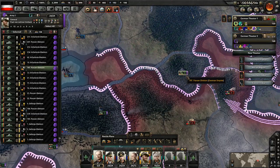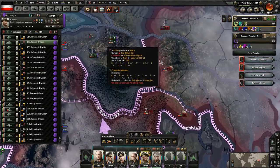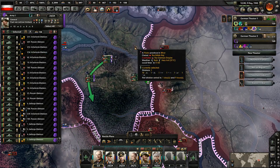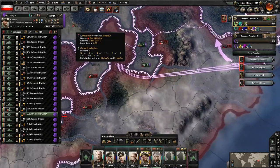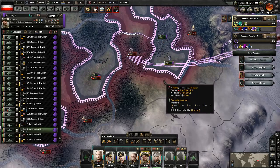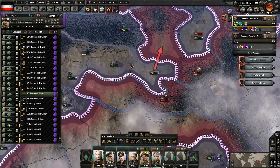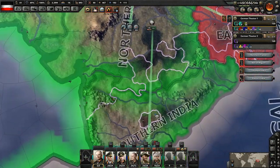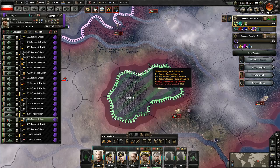Let's have these guys attack this way and try to get some of this wrapped up. We're going to attack that way — those guys are currently defending pretty effectively. Let's make sure that everybody is assigned to this front, and let's increase the front a bit as well. We need to get our troops reconnected so we'll attack there. Hopefully we can get this wrapped up now that we have all our divisions concentrating on the same area.